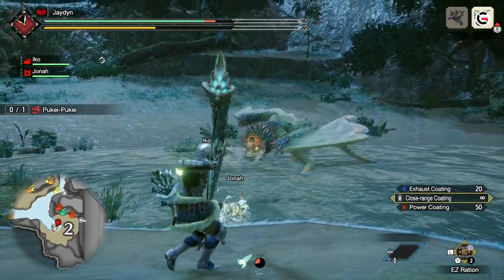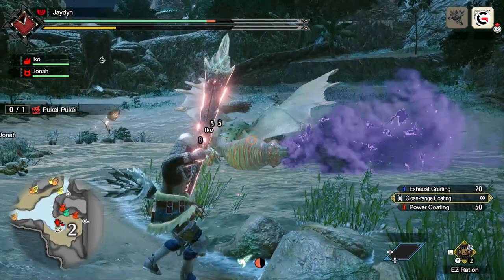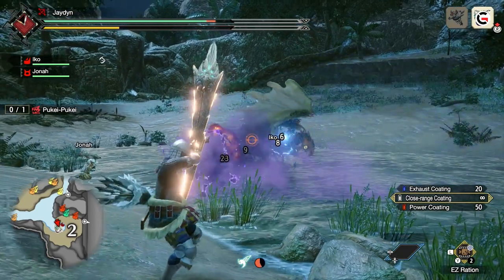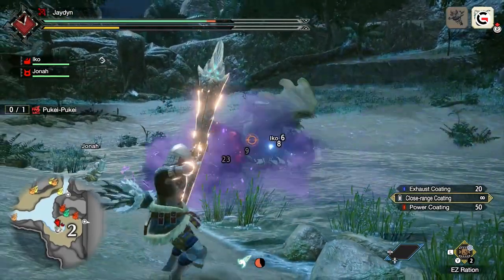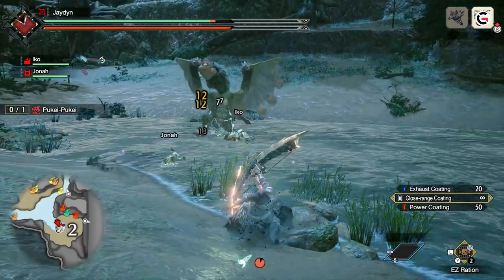The next attack is the tail spray. Puke Puke's tail is able to store poisonous gas and spray it out, affecting a large area behind himself. Hunters should be cautious and move to Puke's side when they see his tail puff up in the middle. Their focus should be on cutting off Puke's tail in order to lessen the effects of the poison. Without his tail, Puke Puke's poison cloud only covers a short distance and doesn't linger as long.